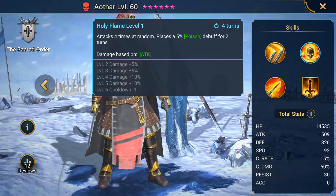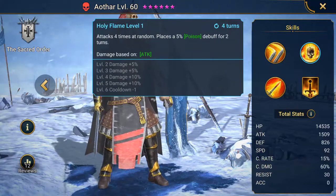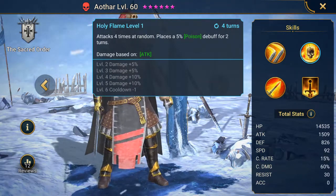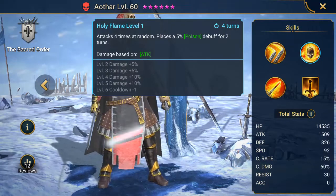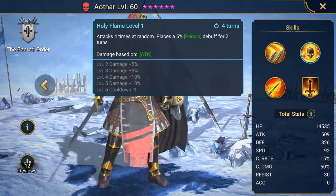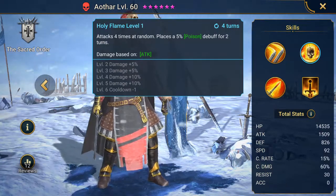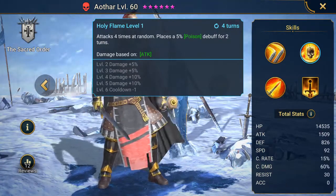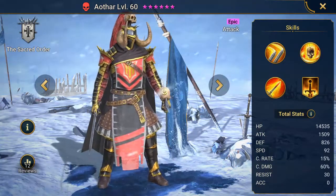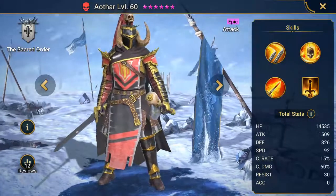His next skill attacks four times at random and places a 5% poison debuff for two turns. Poison is kind of weak, but if you land that poison against the clan boss, I think it translates into like 10,000 — a nice number if you can land it on that guy.